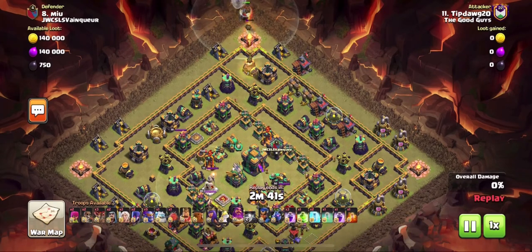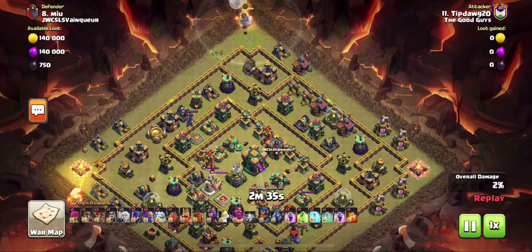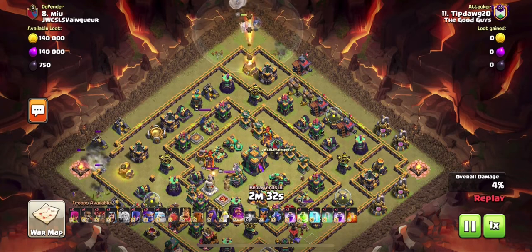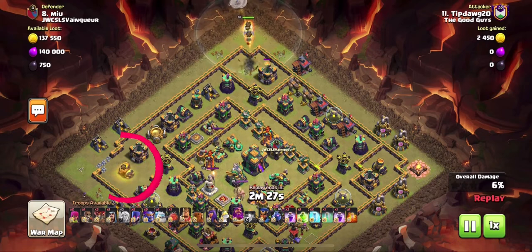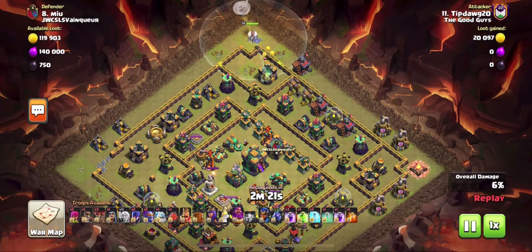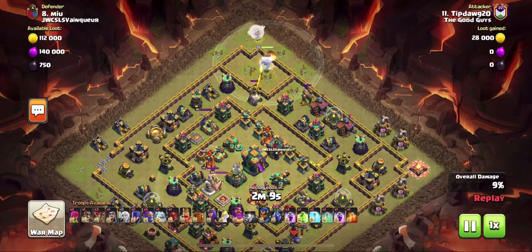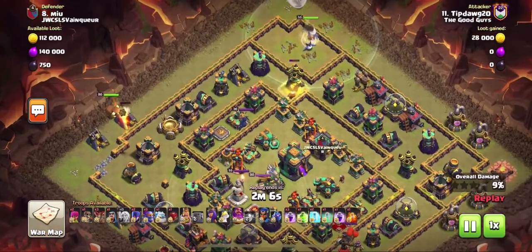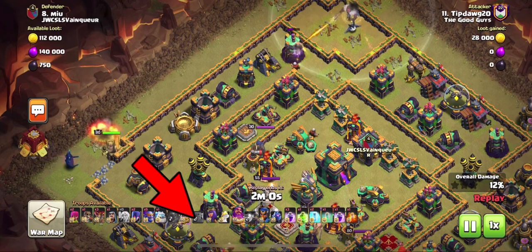On day four I ran across this base, and I love ring bases for super bowlers — super bowlers absolutely tear up ring bases. Sometimes you're not able to use the flame flinger; you do want to take out the corners and sides for funneling so your super bowlers can go right down the middle. In this one I'm doing a warden walk from the top with the goal of taking out that air defense and then that wizard tower.